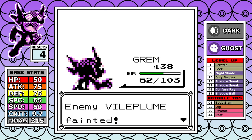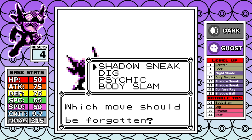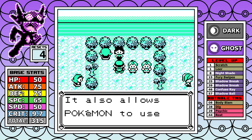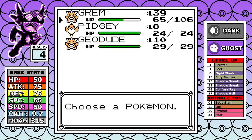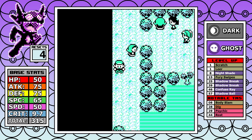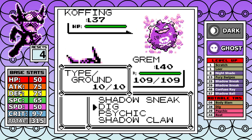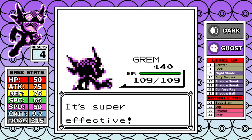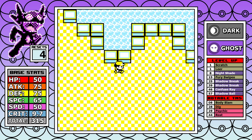At level 39, Shadow Claw is learned — Body Slam gets replaced. Shadow Sneak is kept because with low speed it's still pretty critical to the run's success. Shadow Claw has an increased crit rate, but it's unfortunate that Sableye's base 50 speed means it's not a 100% chance to crit. For Koga, Dig or Psychic both work — resisting Poison and being immune to Normal moves like Self-Destruct makes this one very quick.